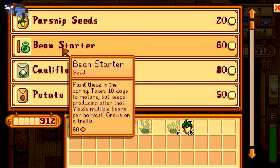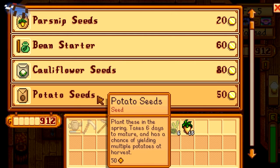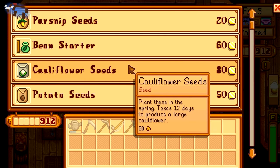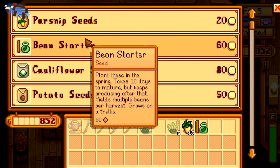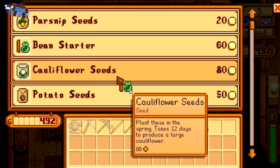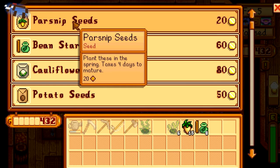Bean starter — takes four days to mature. Cauliflower seeds, potato seeds — oh my goodness, there's so much here. Well, let's buy some beans. Times one. So eight beans and let's do more of these parsnips — I've got fifteen.